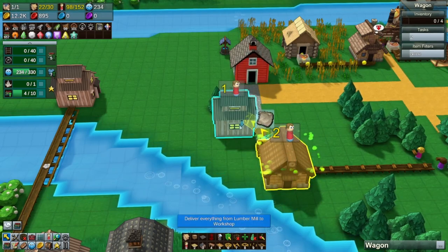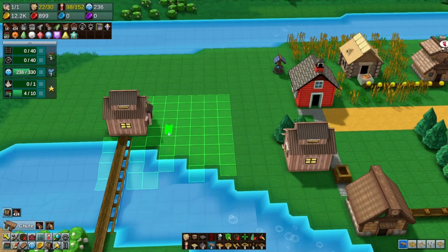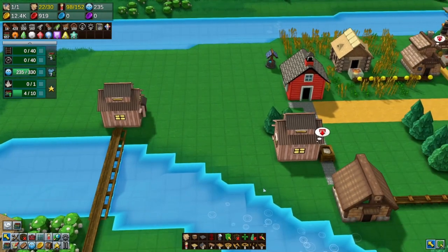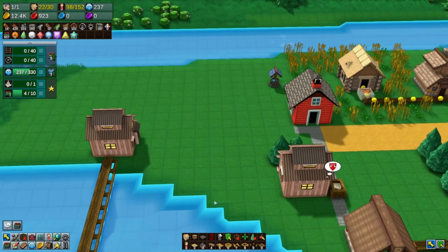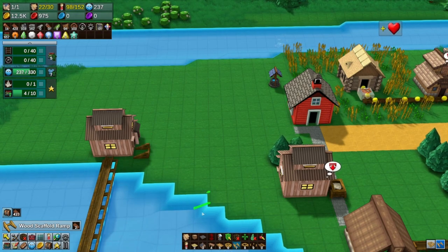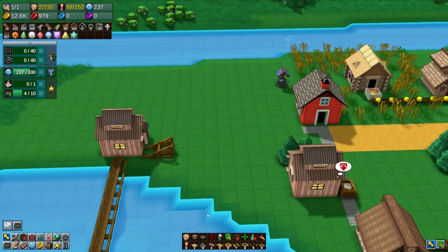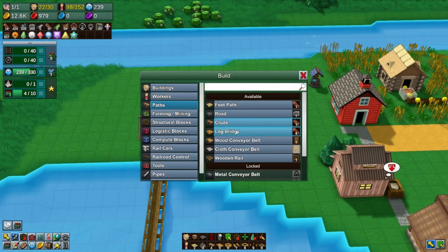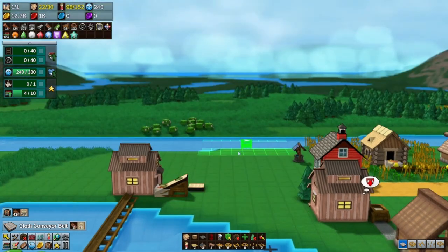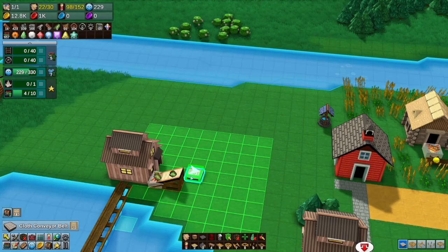All right, so you have a new job — you're going to pick up the paper and bring it there. So we need to get the cloth. Cloth does not go in a chute. So we could have a cart run it, or a belt run it. Let's try a raised belt — just in theory. Now, if I start doing conveyors here, will it let me continue to go in the air? No. So I would have to put the scaffolding all in first, it appears.